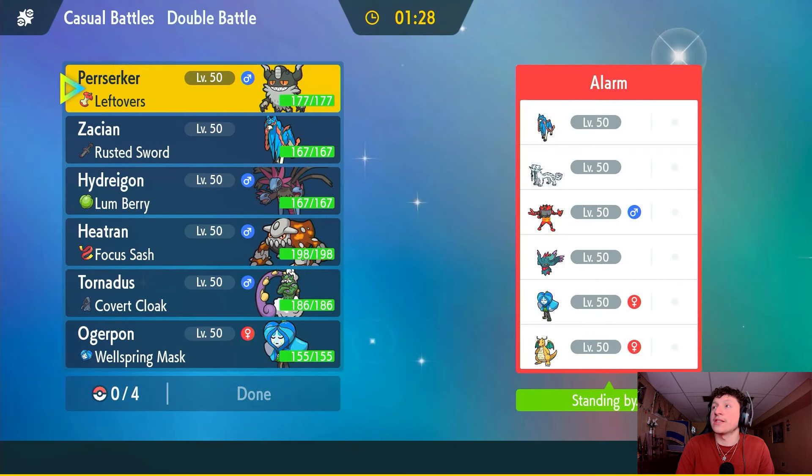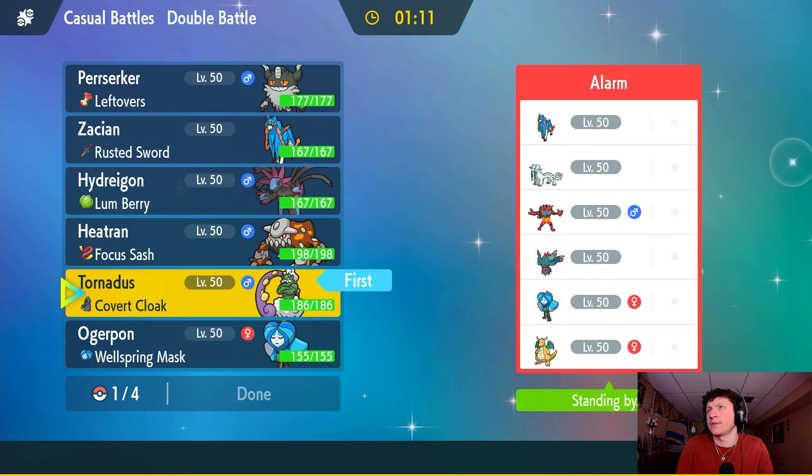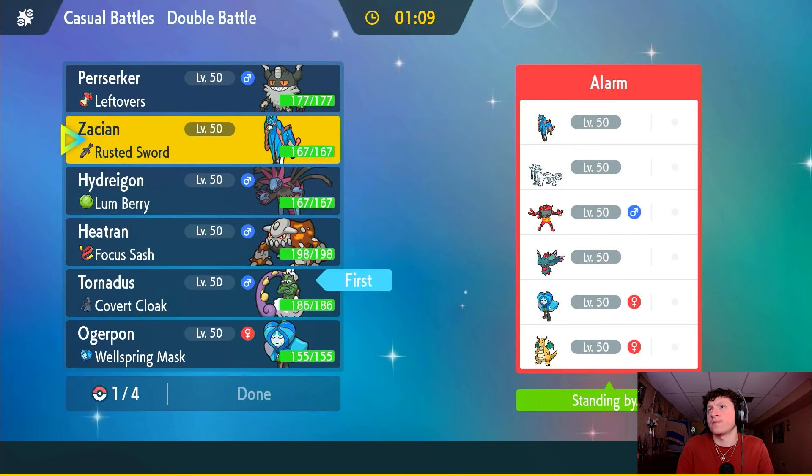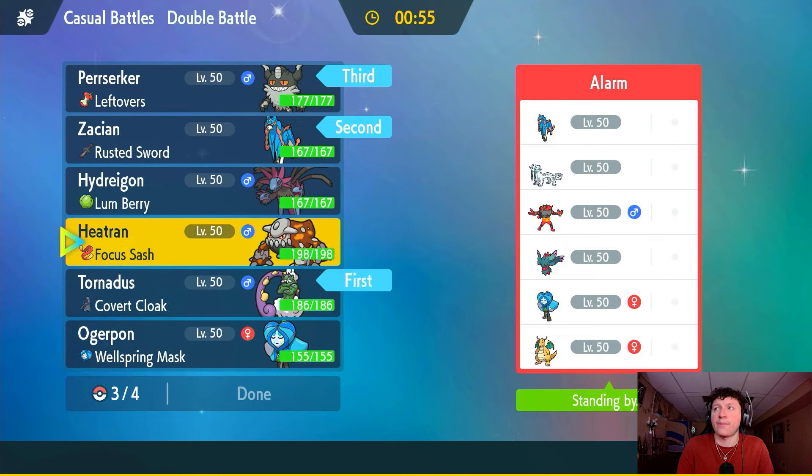Alright, we've got a battle against Alarm. They've got a Zacian as well, but no Steely Spirit Perrserker. I wonder if they lead Fake Out with Incineroar. I think I'll go Tornadus and Zacian, bring Perrserker in the back, and finish things off with maybe Hydreigon. Actually I prefer Heatran — wait, Hydreigon's better. Yeah, let's go Hydreigon.